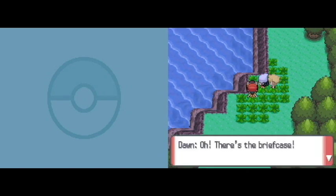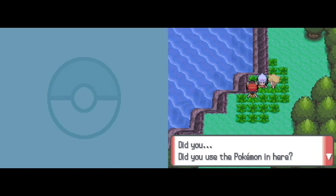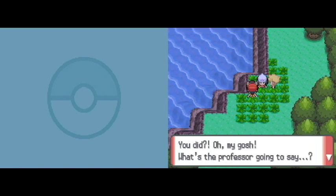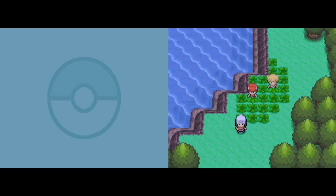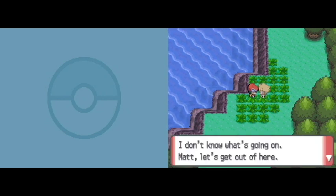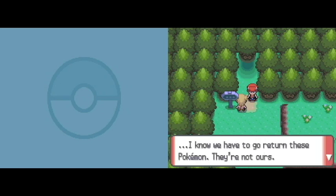Oh! Where's the briefcase? The professor would be furious if I'd lost it! Did you use the Pokemon in here? I did! What's the professor gonna say? This is so not good. I'll just get the briefcase now. What was that about? Let's get out of here — my Pokemon got hurt from the last battle. If we get attacked by another Pokemon, it might be in trouble. I know we have to go return these Pokemon, they're not ours. But I want to spend just a little more time with this little guy. If I had to do something like that, I'd probably play with the little Pokemon for a little bit longer.